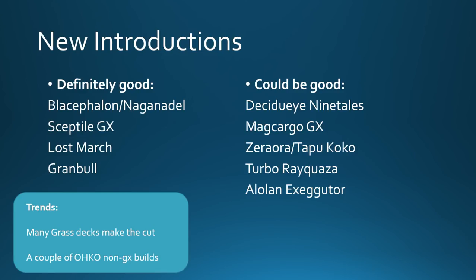We also have another creative non-GX variant in Granbull, which can reach 190 with the Choice Band for one attachment — potentially very scary, and it's a Fairy deck as well. Other decks that could be good: Desi Tales. I think it's an archetype we've seen before, but now with a new Fairy Alolan Ninetales it gets a new breadth of consistency and some new type coverages which are very good in the format right now.